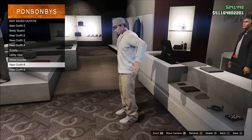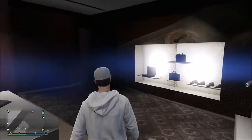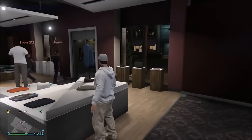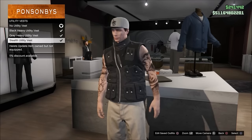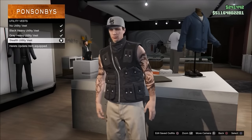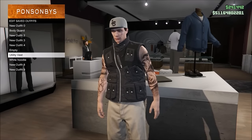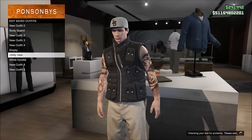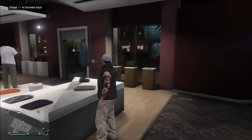After equipping the hood outfit, save it inside your outfit category, then back out completely. Go to the top section in the left corner, then come back to the outfit section and click on utility vest. Buy the last option — the stealth utility vest — and after equipping it, also save this as an outfit. You should now have two saved outfits: the hood outfit and the black utility vest.